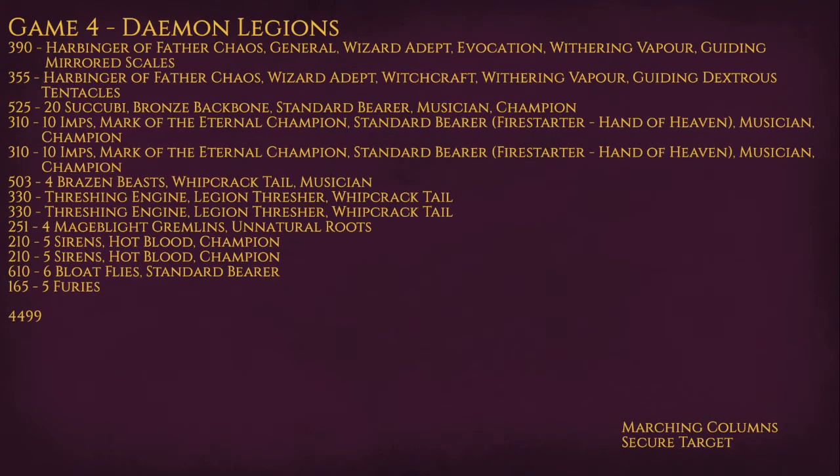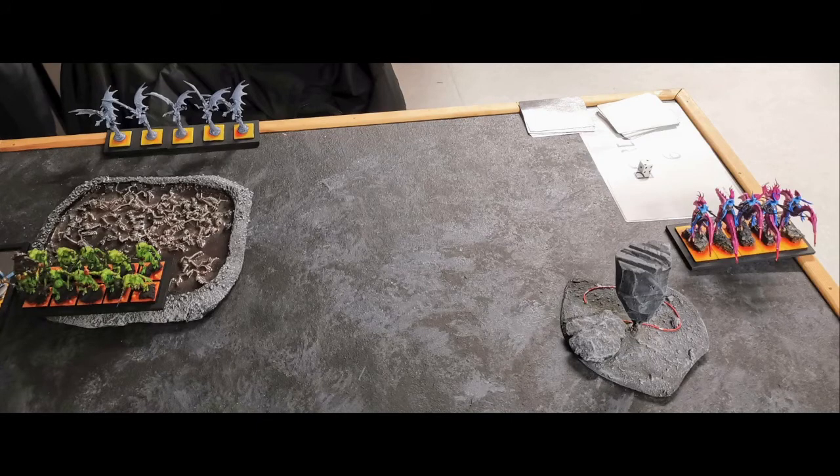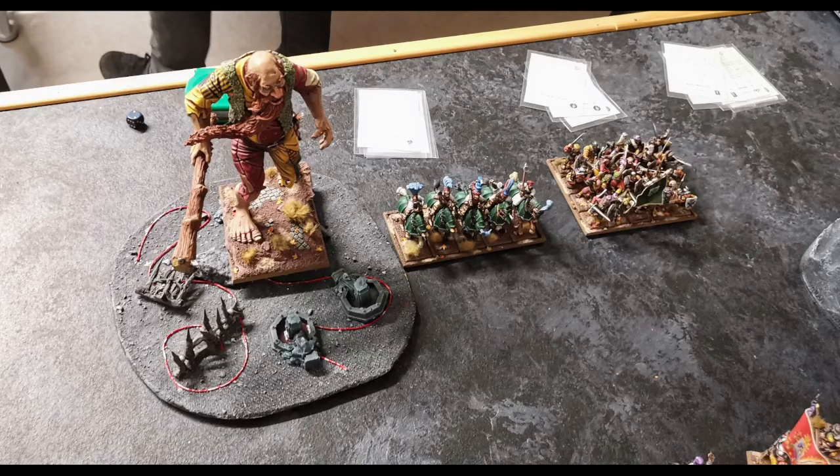This is the list my opponent was using. We were playing Marching Columns and Secure Target. I knew the secondary objective and deployment in advance but that changed a bit before we actually got to the table, so that was a bit jumbled in my head. I blame that a little bit for my mistakes, but I can't blame all of it — I just didn't play very well. He dropped first, dropped some Shaft units out on my right flank. I countered on that flank, dropping the Giant, some knights, and a small supporting unit. Then he dropped the rest.